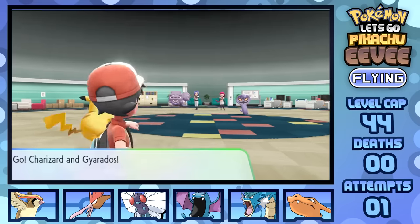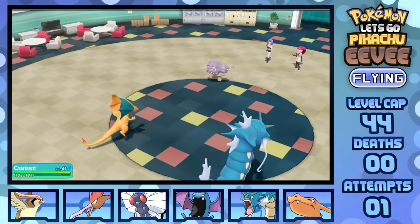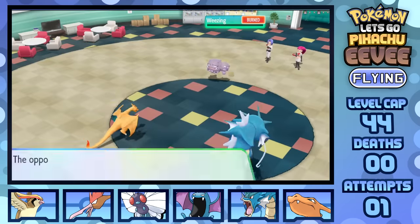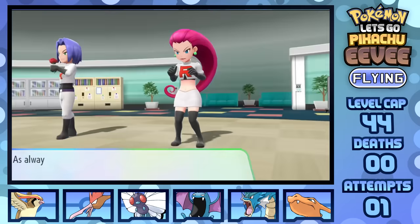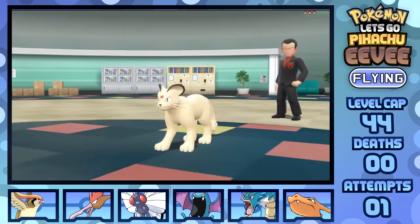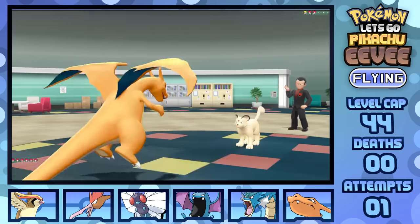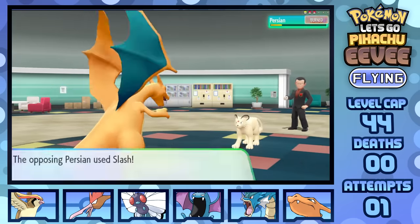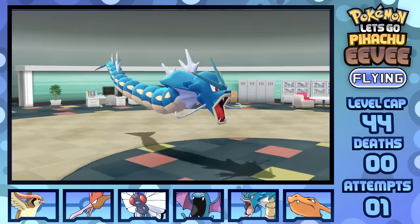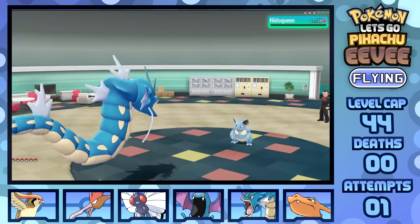Jesse and James are also quick KOs, as the Gyarados and Charizard combo comes in clutch again with Flamethrower and Waterfall, utterly tearing through Arbok and Weezing in one turn after the other — even Thunderbolt from Weezing wasn't enough to do even half damage to Gyarados. For Giovanni, leading Persian as I go for Charizard — thanks to a burn on my first Flamethrower following the Fake Out, I get a Roost in and nearly fully heal, finishing it off with a second Flamethrower. Swapping out into Gyarados to take Rock Throw for less than half, KOing with Waterfall as Nidoqueen enters last and goes down to Waterfall straight away.